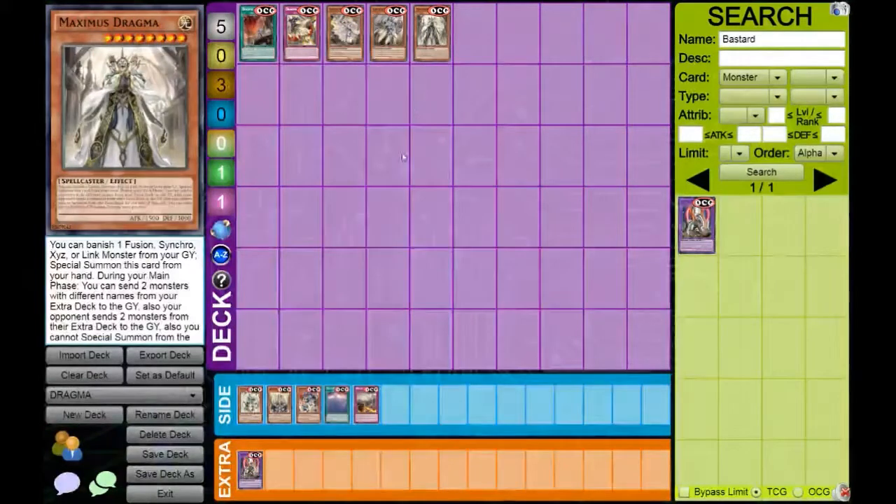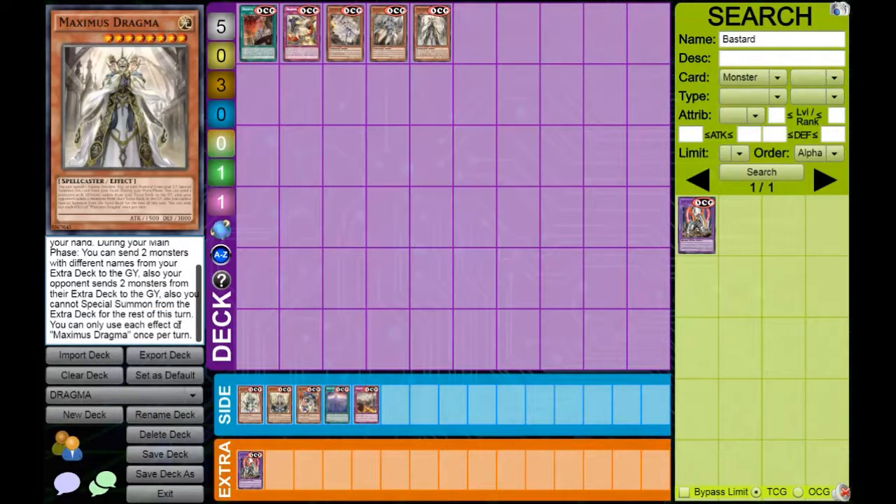It's the searchable hand trap, and you tend to search this on the end phase with Bastard, which we will get onto later. The last one you play is Maximus Dragma. You get to banish a monster — Fusion, Synchro, Xyz, or Link — from your graveyard to special summon it. It does have 3k defense, and being able to summon something in defense position does get you around stuff like Lightning Storm. The main effect is during your main phase, you can send two monsters with different names from your extra deck to the graveyard, and then your opponent also sends two monsters from their extra deck to the graveyard. After that, you cannot special summon from the extra deck for the rest of the turn.